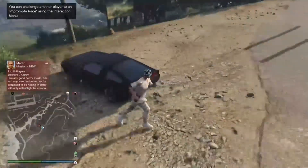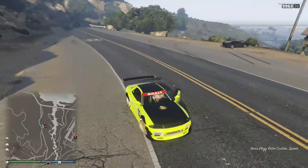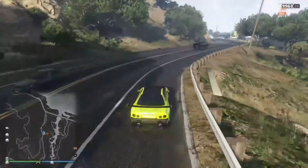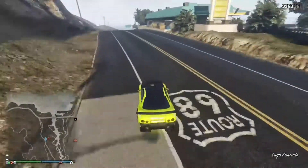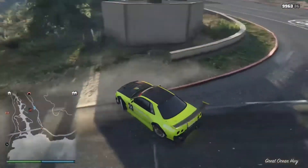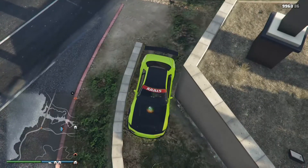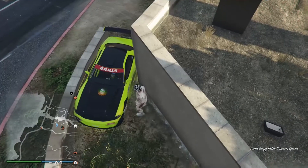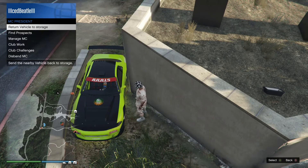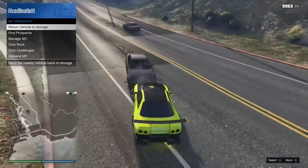If you're doing the solo duplication glitch, you want to come to this location as I'm showing. If you don't have the same facility layout, you want to block the driver and passenger seat so you can teleport in and out. Come to the location shown in the video and test it out to make sure you're able to teleport in.